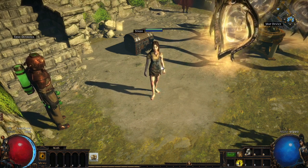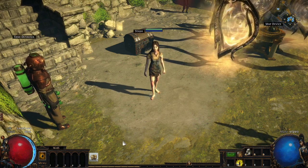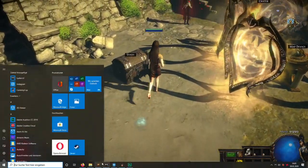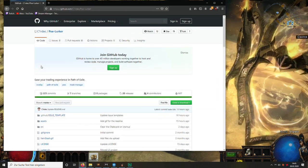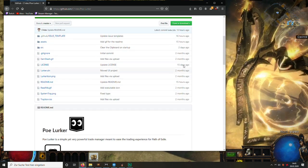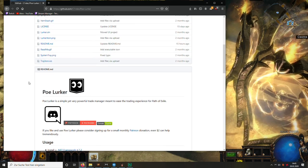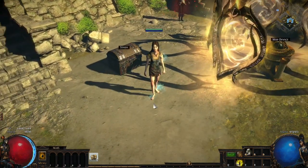I want to show you something in Path of Exile — a new trading tool. I just saw it on Reddit, it's called poelurker. It's on GitHub, it's free to download, I think it's relatively new, a few months old. This is pretty cool, it's the best tool I've seen for trading so far.